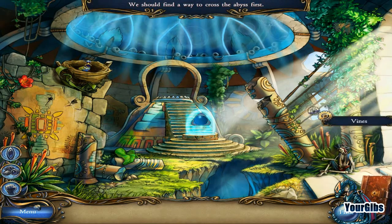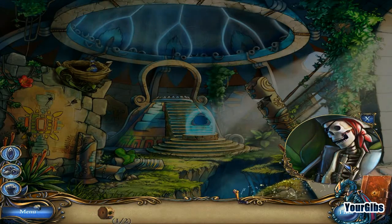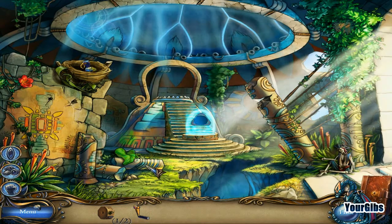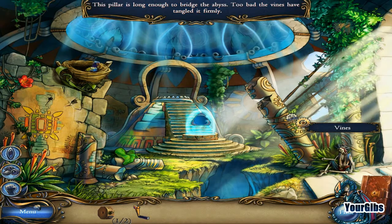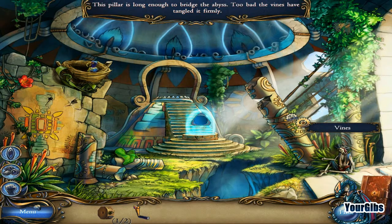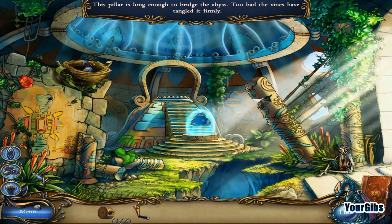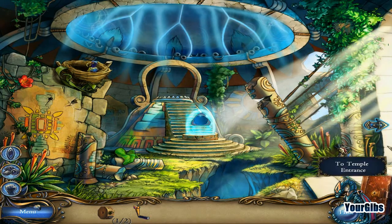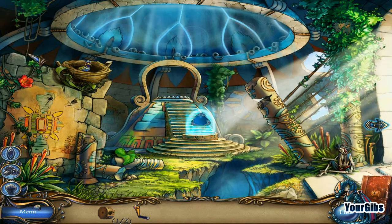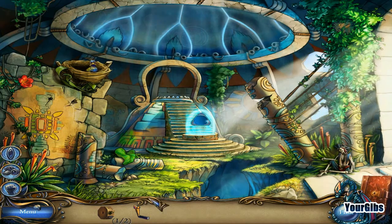You should find a way to cross the abyss first. Skeleton — offer up what you have, mister. So what do we have here? This pillar is long enough to bridge the abyss, too bad the vines have tangled it firmly. Telekinesis — such luck. Looks like I won't be able to go in here until we figure out how to cut the rope, as it were.